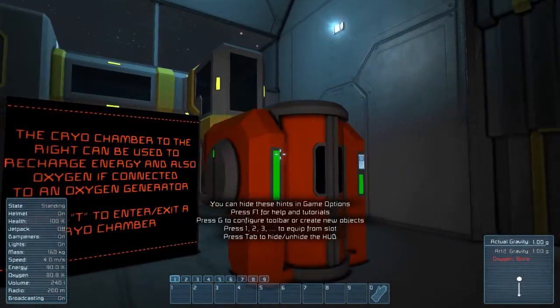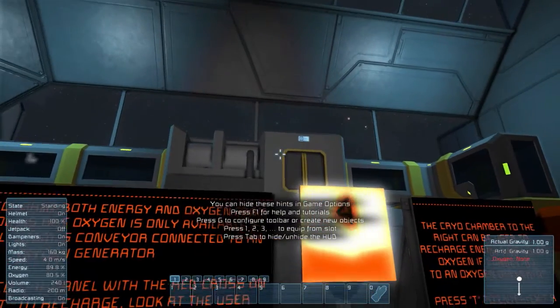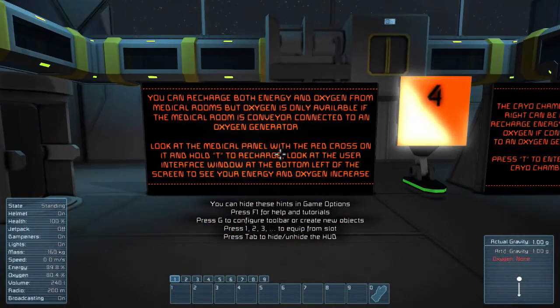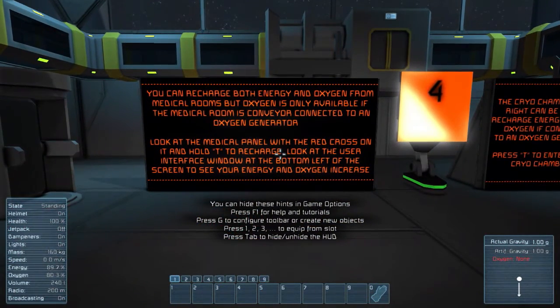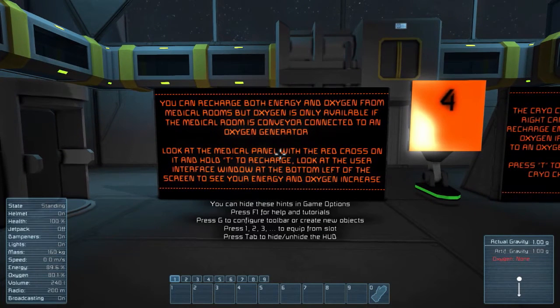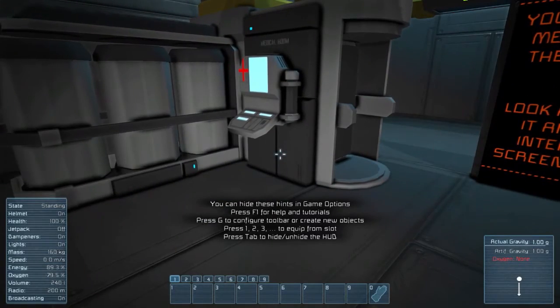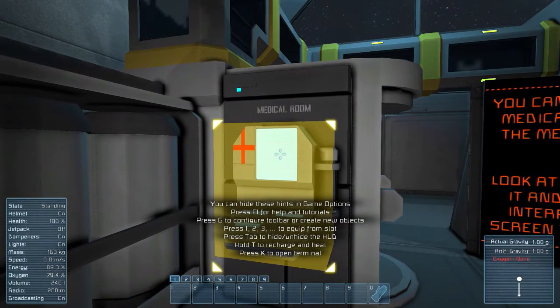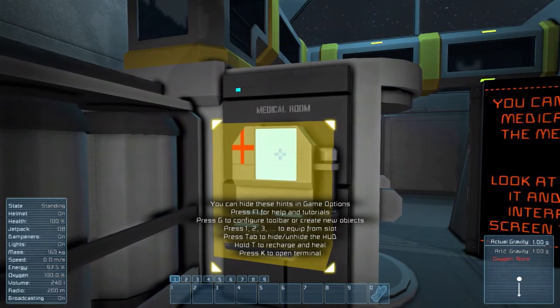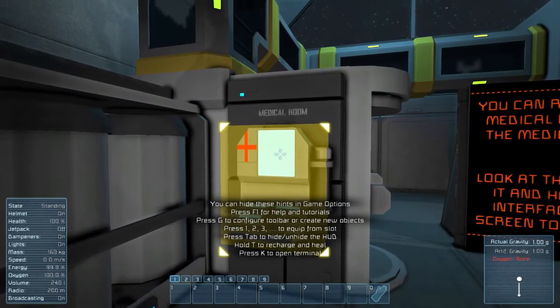You can recharge both energy and oxygen from medical rooms, but oxygen is only available if the medical room is conveyor-connected to an oxygen generator. This is a cryo chamber over here, and the oxygen chamber is up there. Look at the metal medical panel with the red cross on it and hold T to recharge. Look at the UI window at the bottom left to see your energy and oxygen increase — we can see energy and oxygen in the bottom left, 89 and 79. Recharge — boom, full oxygen, full energy. Now they start to slowly deplete; my health as well is at 100.